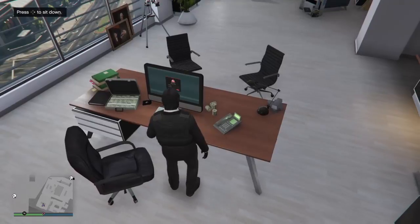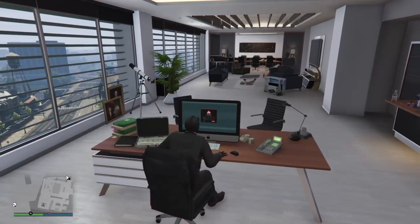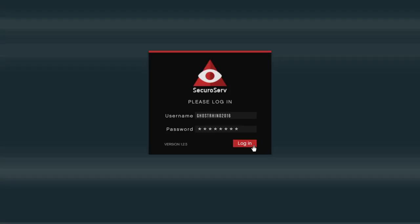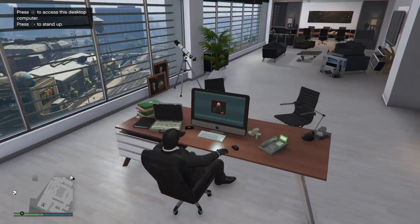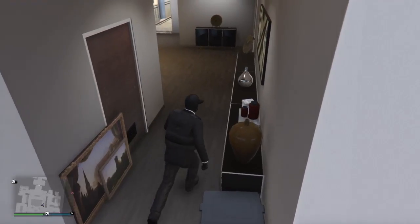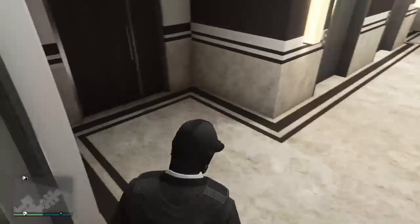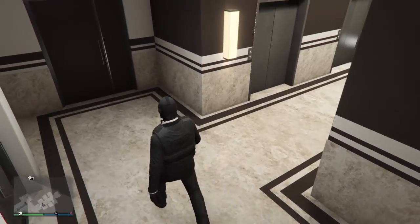Let's pretend this is my warehouse — there'll be a computer right here. You access the laptop and there'll be an option to sell it. But on this laptop in the office, you can only buy. So yeah, I hope you guys enjoyed this tutorial and it helped. Leave comments on what games I should play. I'll see you guys in the next video, bye bye.